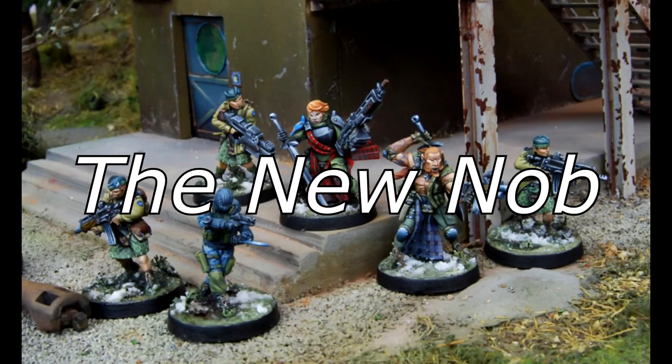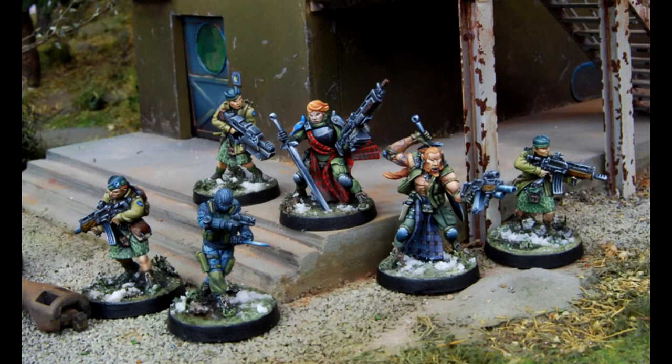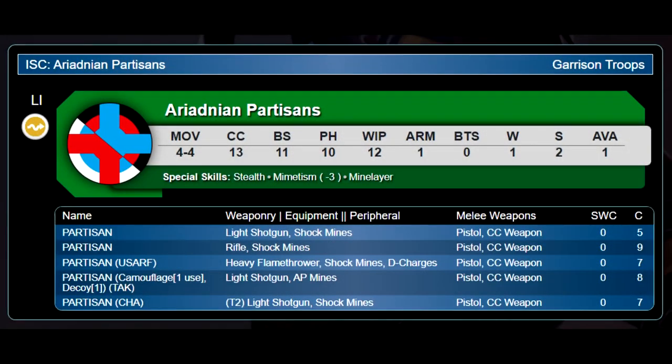Next up, the new units - various options both solo and for fireteams. First, the Partisans or Resistance, a territorial defense force. These are people similar to Hard Cases in lore - those who have taken up arms against an occupying force. The goal is a cheap light infantry for all territorial Ariadna armies with faction-specific loadouts, similar to Libertos but cheaper and different. They have BS 11, ARM 1, Mimetism -3, Stealth, and Minelayer with Shock Mines. Basic speedbumps with light shotguns or rifles - cheap irregular orders more for fluff than anything. USARF gets Forward Deployment +8 and a heavy flamethrower, TAC gets more Decoy and camo, and Caledonia gets a T2 light shotgun for around 5-9 points.